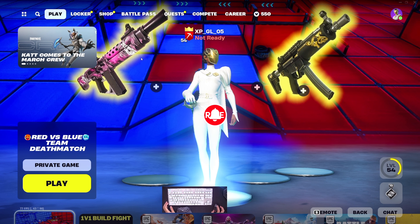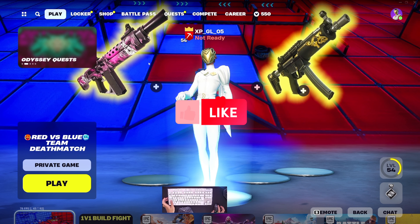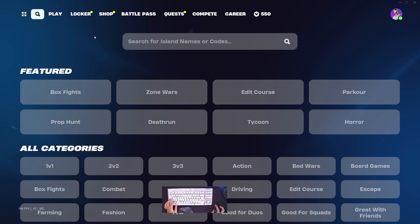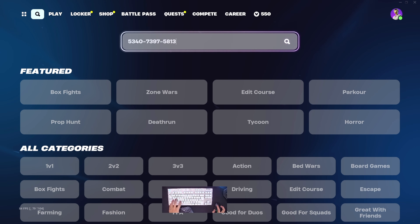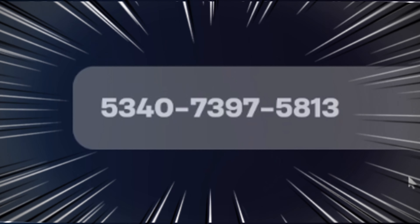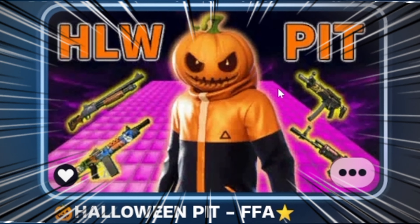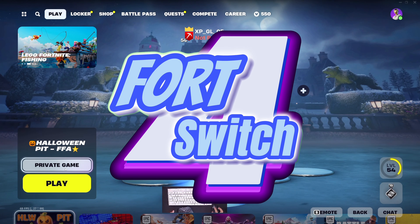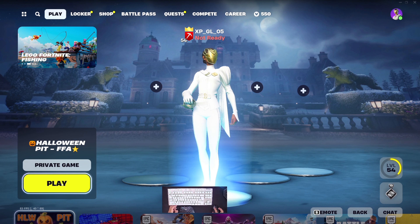Hello, what's up guys, welcome back with me Abu Farish here. Good morning everyone. Today I will give you the update one from BRC Swing. The island code number is 5340-1797-5813. Enter hello and feed FFA, make favorite, select this game, then don't forget to choose private game and let's play.